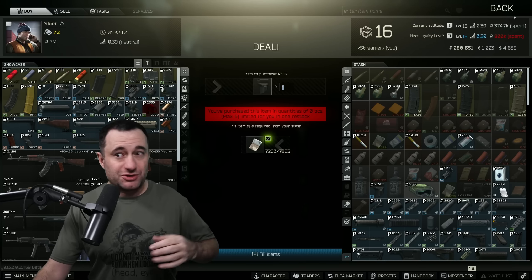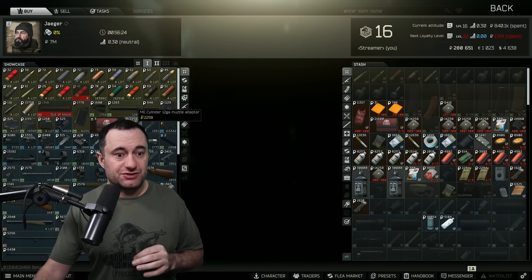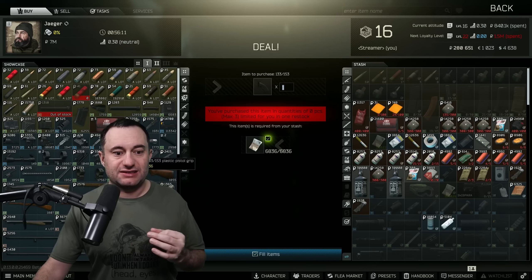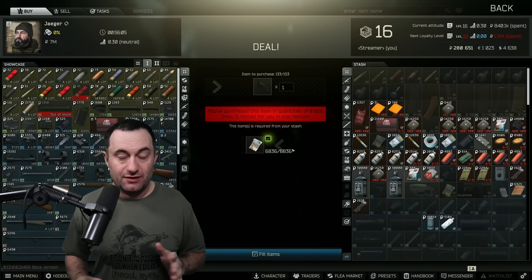The last couple of parts you're going to need are off of Jaeger, so you have to have him unlocked. At level one is most of the parts. First off, you need this cylinder adapter off of Jaeger one. And then lastly, the plastic pistol grip — the shotgun pistol grip, this thing here — off of Jaeger one as well. You can just straight buy those; there's nothing required for doing that.